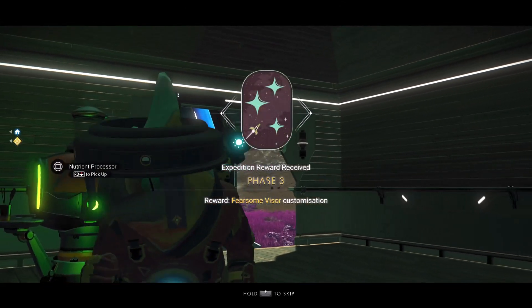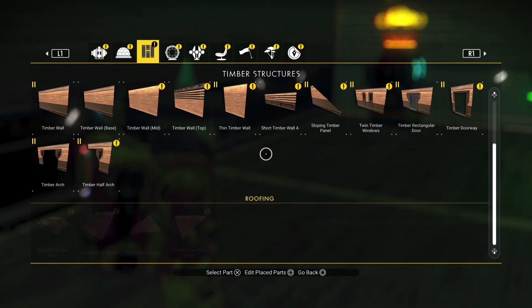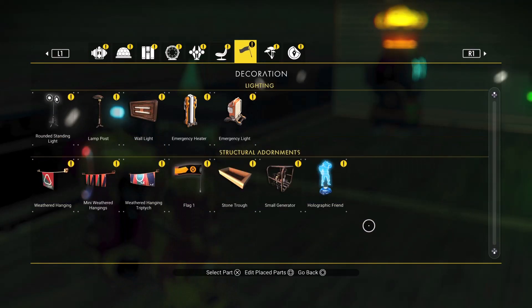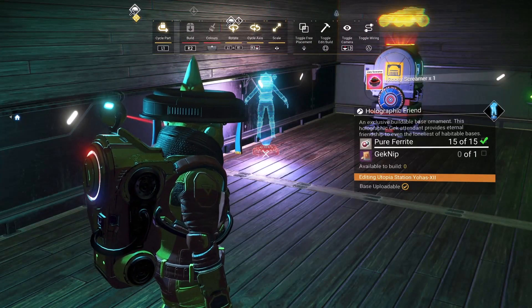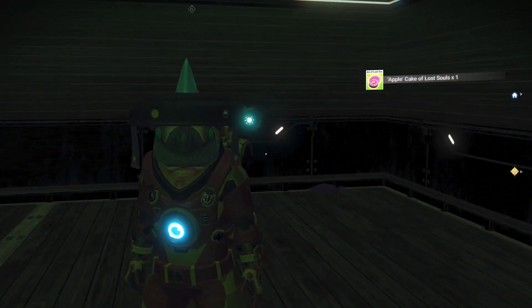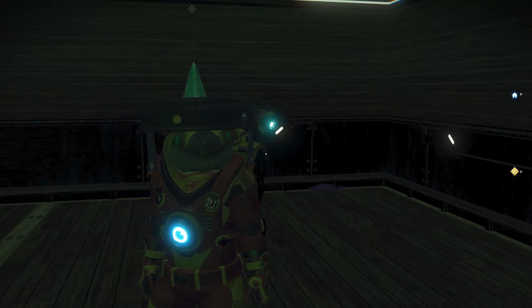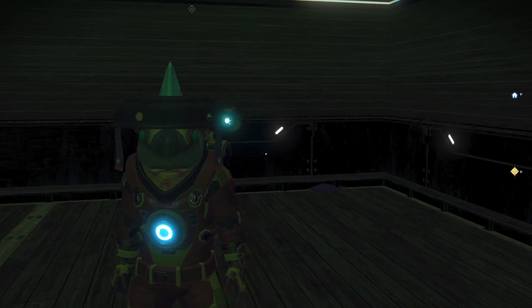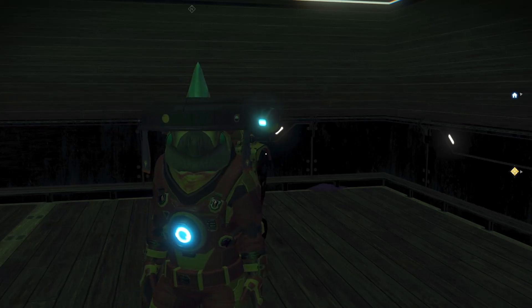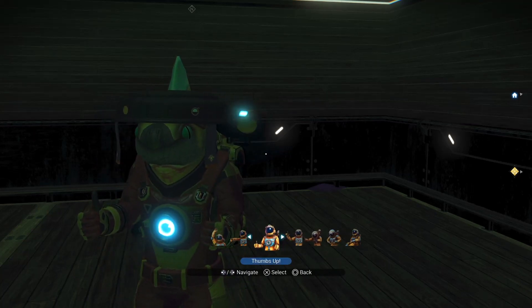Phase three award is a fearsome visor customization — ooh, that's going to be badass. Let's take a look and see. There's the holographic friend — and we need Geknip, of course. Alright, we're going to go ahead and wrap up this episode of No Man's Sky. This is the Utopia Expedition — this has been Phase 3 from start to finish. Thanks for joining me, hope you enjoyed it. If you did, please leave a like on the video, don't forget to subscribe to the channel, ring that bell for notifications — I do these videos daily and you don't want to miss them. I will see you all next time. Until then, peace.